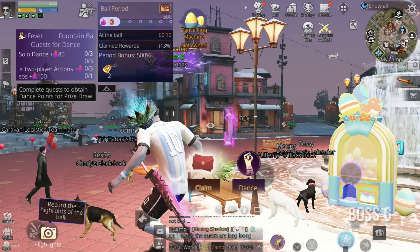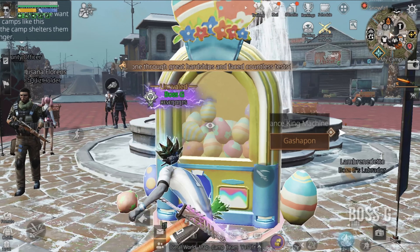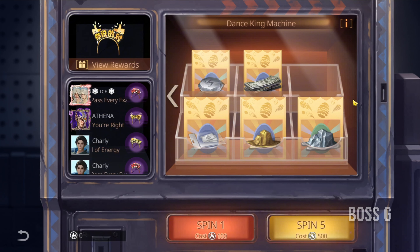Participate in the camp hall every 19:30 game time to accumulate dance points, which you can use on the machines by the fountain. You can receive permanent headwear with these points and other rewards.